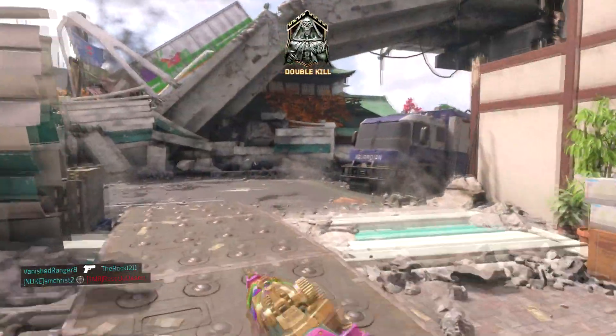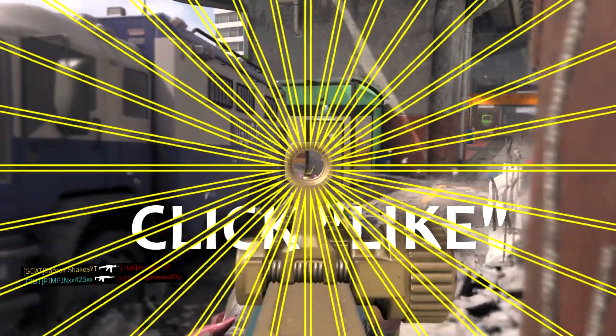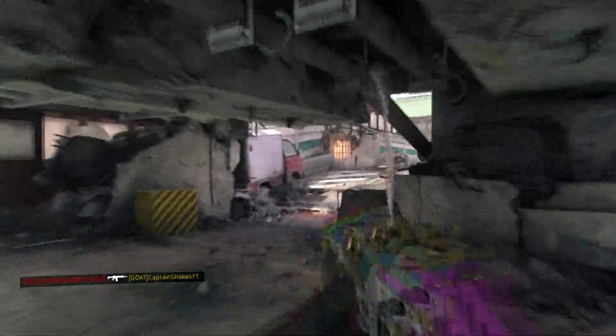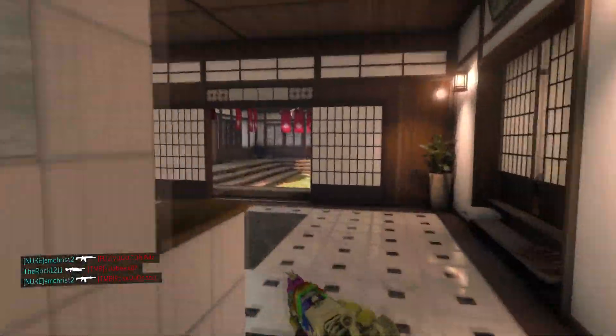The gun we are using is a variant of the GKS — otherwise known as the Guaranteed Killstreak — and it is the Tactical Unicorn. I like this gun mainly because of the iron sights. I'm going to go ahead and put the full class setup on screen so you guys can copy it down.